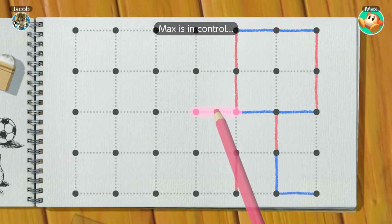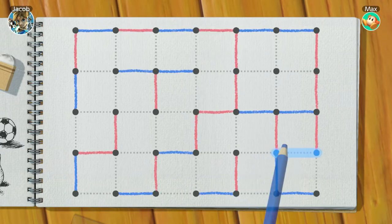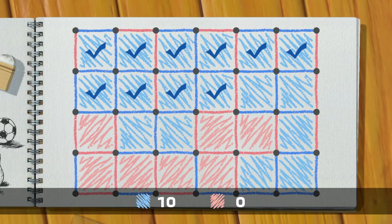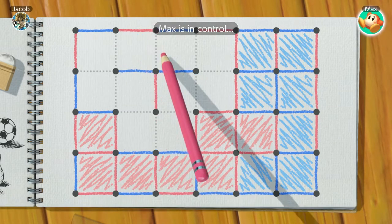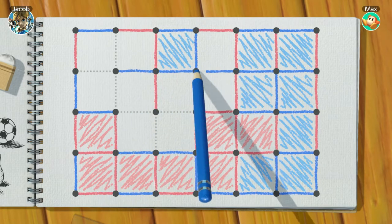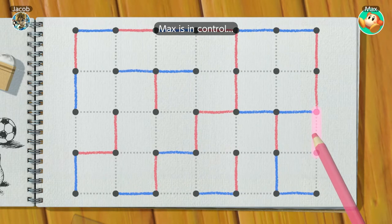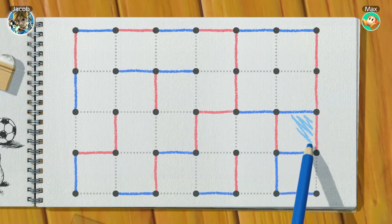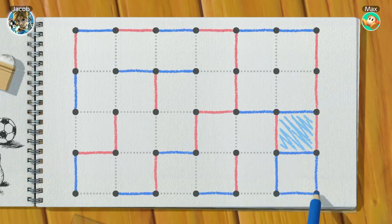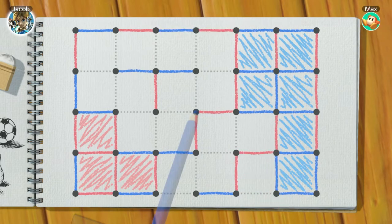Dots and Boxes is a weird one. Players take turns connecting dots in a grid together with a single line. When you complete a four-line box, you color it in and you get another turn. When all boxes are filled, the player with the most colored-in boxes wins. On paper, this seems like a race to be the first one to color in a box so you can start chaining boxes together in one turn. But there is some very minimal strategy, like closing off areas and splitting boxes so your opponent can't get much on their turn. In the end, there isn't enough strategy to warrant a lot of plays, and this game is best left to the kids slowly dying of boredom in school.